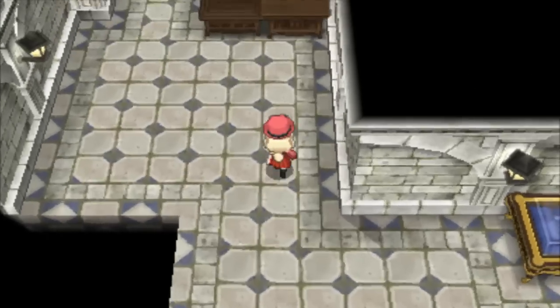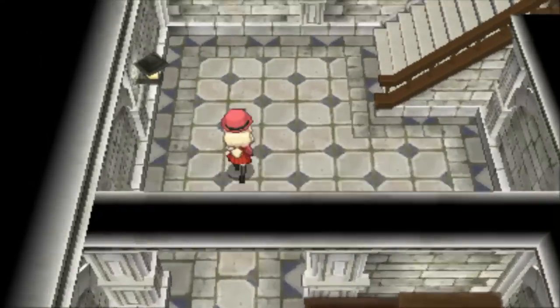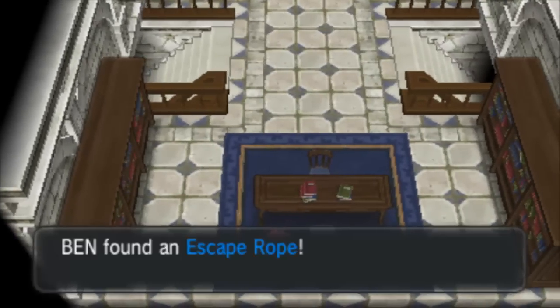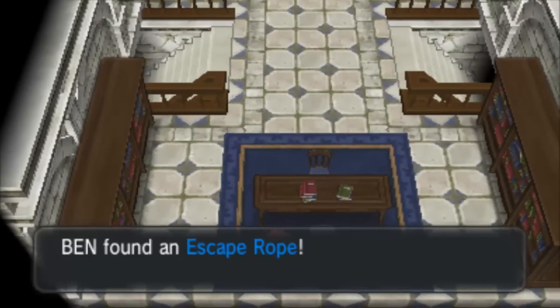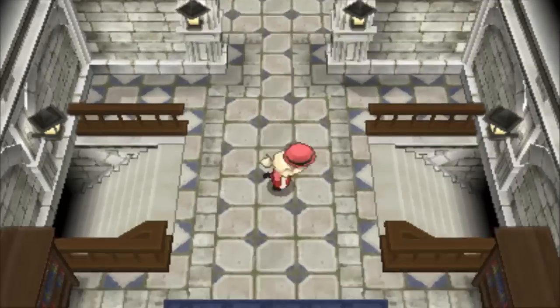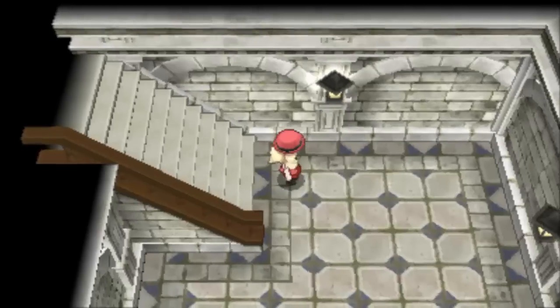There's an escape rope upstairs too. So there's nothing here — is everything in that castle? That's it. There might be an event in here later on, I reckon. It just leads back out, that's just the other side — nothing really. We might have to come back there sometime.